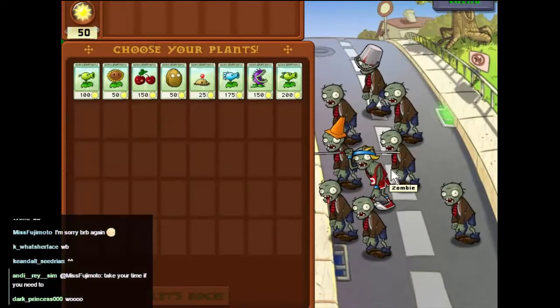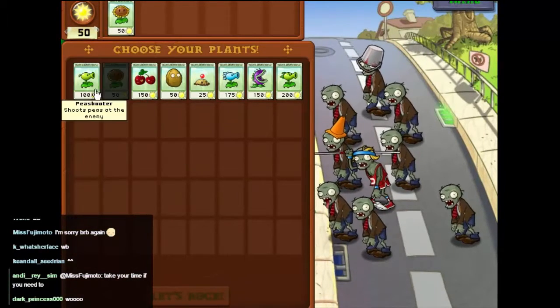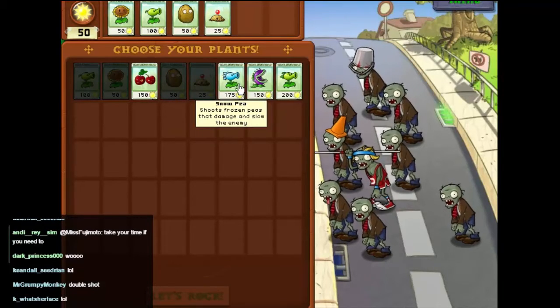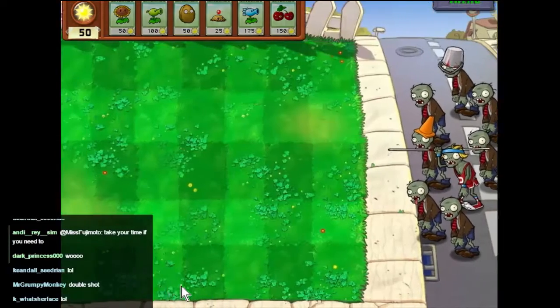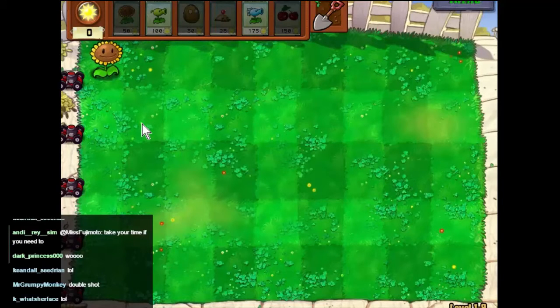We got the javelins again so let's go with that. We'll take the snow pea and the cherry bomb because it's very useful. Let's get going — I think we may be close to the end.